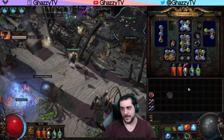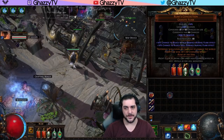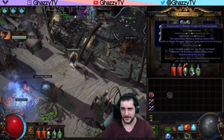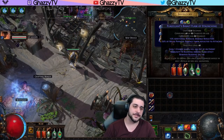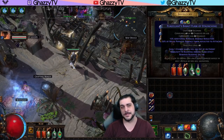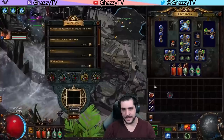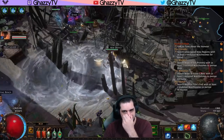I decided to go with a Blockwrap rather than Evasion, so we're using a Rumi's Concoction where the only modifier worth bothering with is the chance to block spell damage. And then a Basalt Flask of Staunching to get rid of the extra damage taken from Porcupines when they hit you. I'm going to show you a Tier 16 map just to show the clearing.